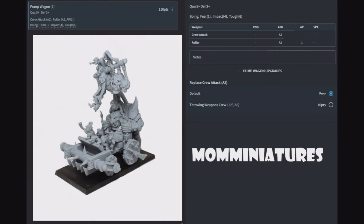Pump Wagons — quality five, defense three, two attacks with the crew and two attacks with a roller at AP1. Boing, Fear One, impact four, and toughness six at 110 points. You can upgrade with throwing weapons for the crew at 12 inches for six attacks. It's something that runs in and clogs up your enemy's army. Run it forward — they might not be able to deal with defense three. You're a snotling; what's the worst that could happen? You're replaced in an afternoon.